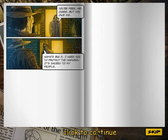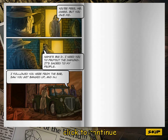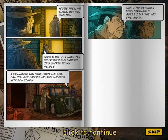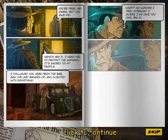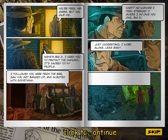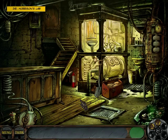Name's Big D. I need you to protect the diamond — it's sacred to my people. I followed you here from the bar. Saw you get banged up and injected with something. What? No wonder I feel strange. I guess I owe you one, Big D. Just understand, I work alone. That's risky. Big D drove me straight to Dr. Morrison's. If anybody can save me from this poison, it's him.